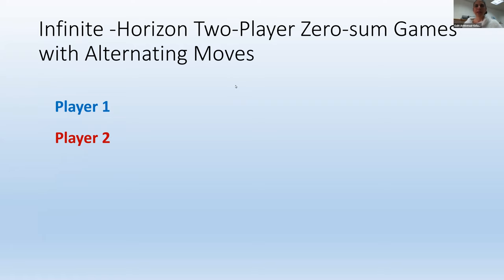First question: what are infinite horizon two-player zero-sum games? I'm going to begin with the simplest model — one with alternating moves. We have two players: player one and player two. Player one chooses their first action A1-1. Player two, having observed the choice of player one, chooses their first action. Then player one chooses another action, then player two chooses their second action, and this goes on forever. This is a two-player zero-sum game with alternating moves.